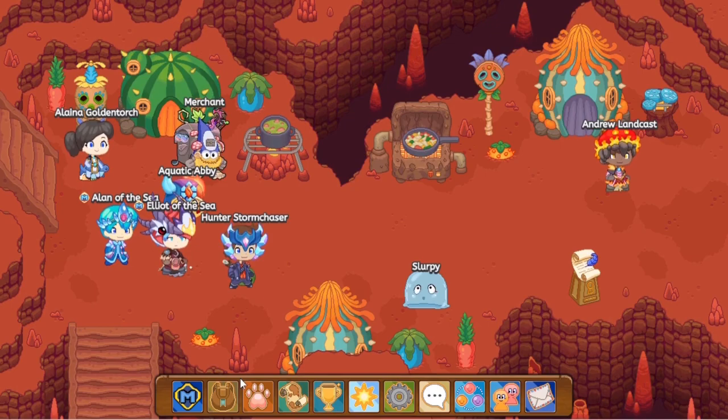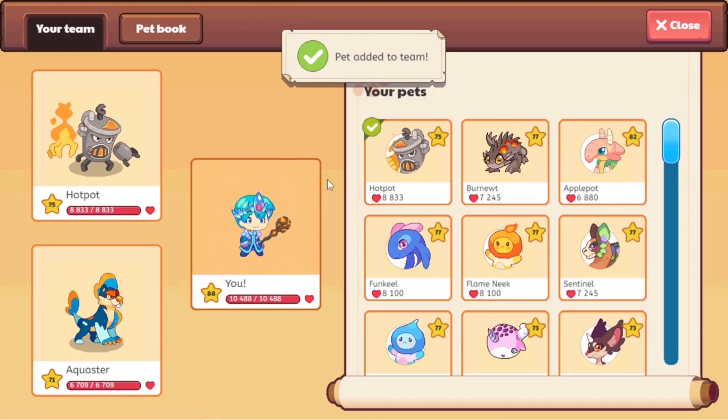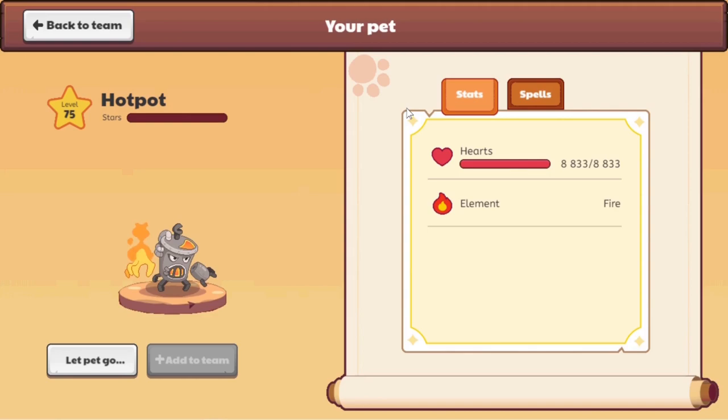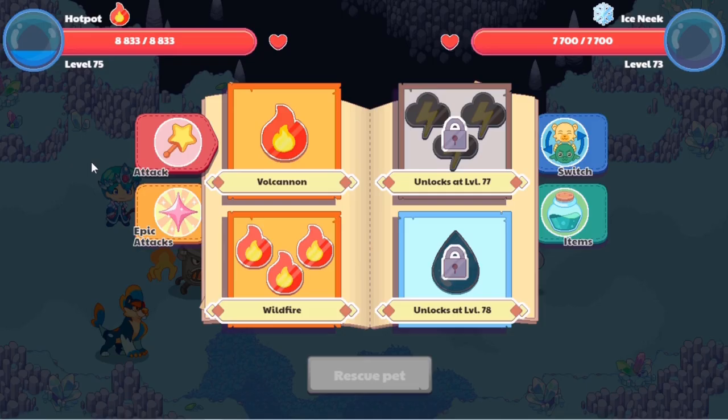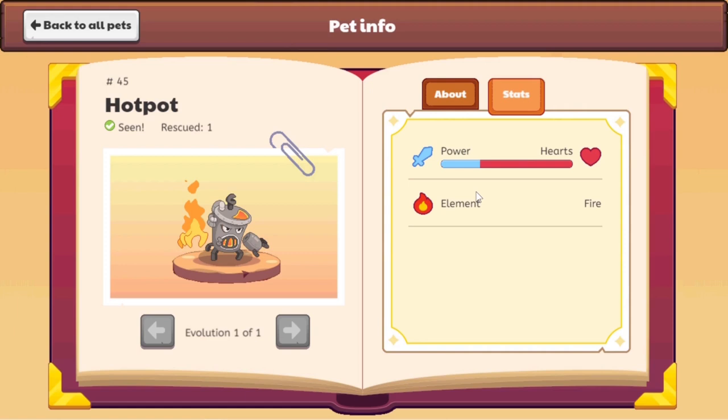Now let me tell you some info about the Hotspot. At level 75, the Hotspot has 8833 health. This pet can cast four different spells: Wall Cannon, Wildfire, Torrent, and Unlimited Power. It says if you knock over a Hotspot it becomes like an overturned turtle and can't get up again — interesting. Its power to health ratio is okay — about one-fourth is power and three-fourths is health. The power to health ratio is decent overall.